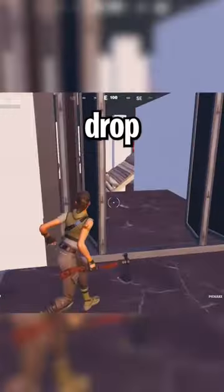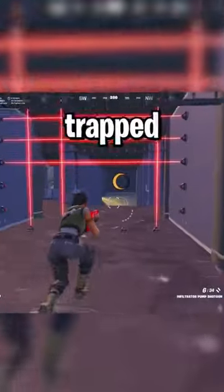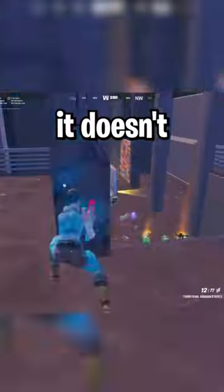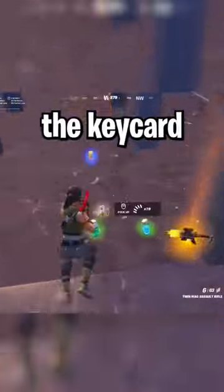Once you're inside the main building, you want to drop down into this big open area, and you'll see a staircase that you're going to want to go down. Make sure you avoid these lasers so you don't get trapped inside. Once you pass them, you're going to want to kill the boss, and then break the turret so it doesn't kill you, and then you just go straight to the vault with the keycard.